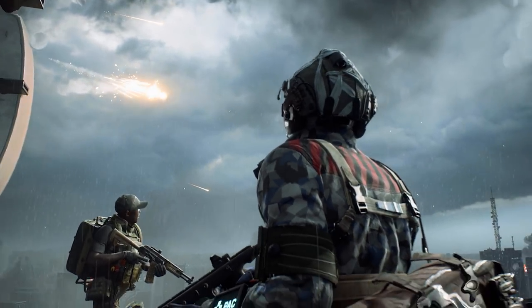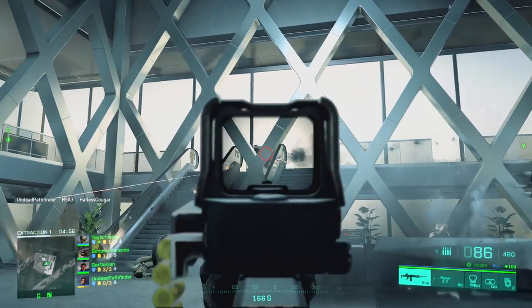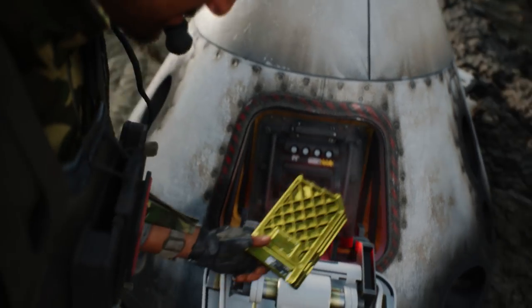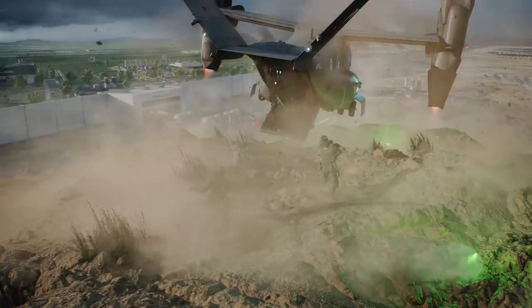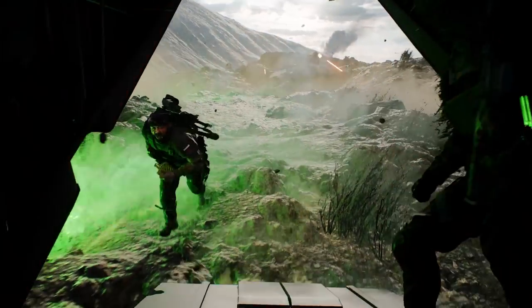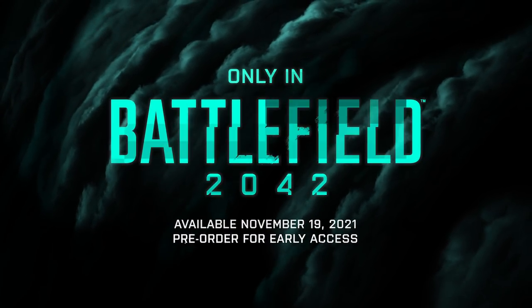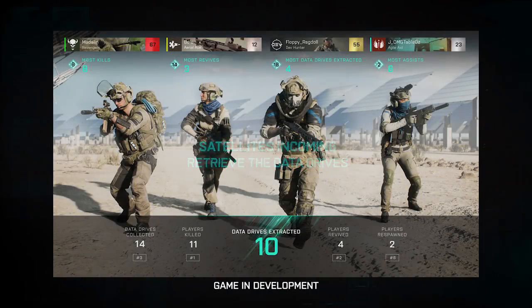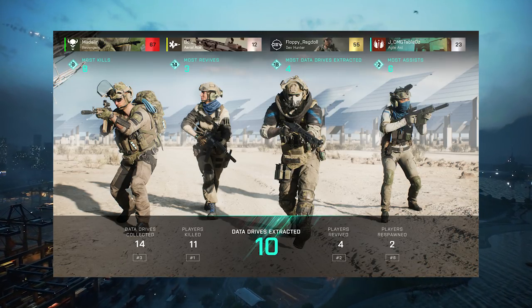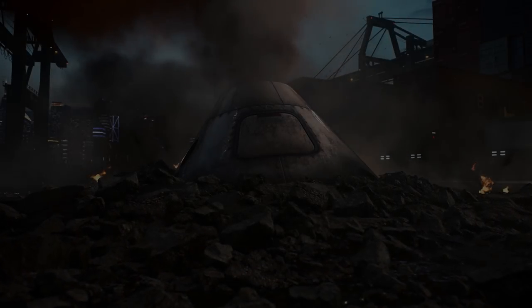Next comes the first extraction. A randomized location is chosen as an extraction point, and for squads who want to take their data and run, that is your first opportunity. The first squad on board the CV-38 Condor gets to take their winnings home — though I wouldn't expect it to be uncontested. It's worth noting that if only one member of your squad manages to survive and extract, all squad members still receive their Dark Market credits. However, the longer you stay, the greater the potential rewards. As you recover more data or eliminate enemy teams for theirs, you've got to balance risk and reward.